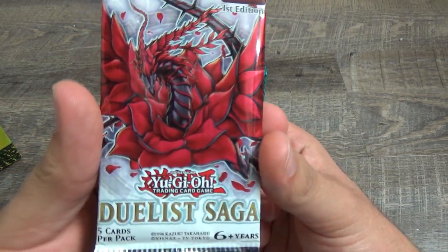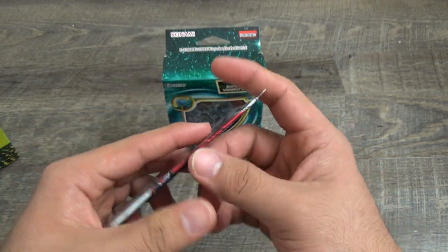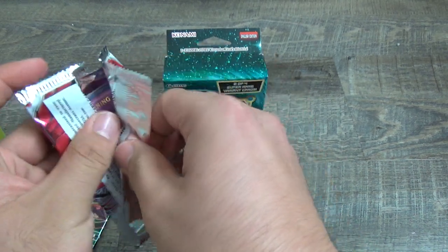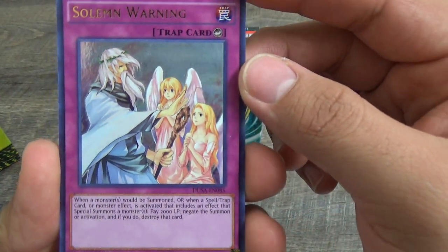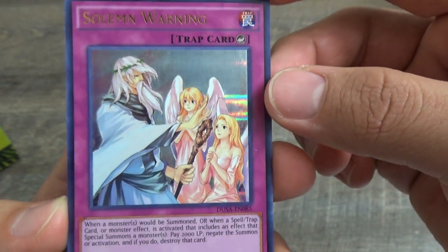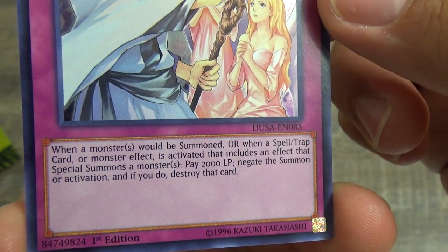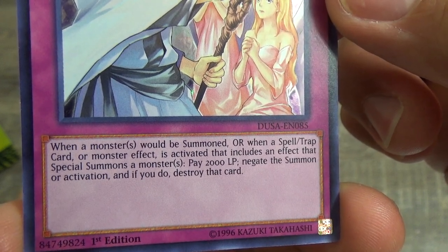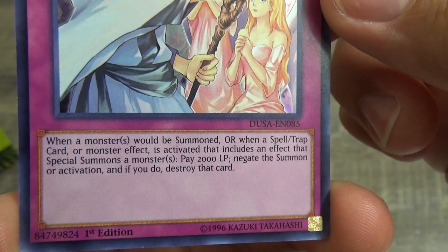We will open the Duelist Saga first edition. Every time I open a Black Rose Duelist Saga, I always end up getting the Black Rose Dragon, so let's see if I can pull it. Solomon Warning — a pretty nice card. For those of you who don't know, Solomon cards are very nice. When a monster would be summoned, or when a spell/trap card or monster effect is activated, pay 2,000 life points to negate the special summon or activation, and if you do, destroy that card.